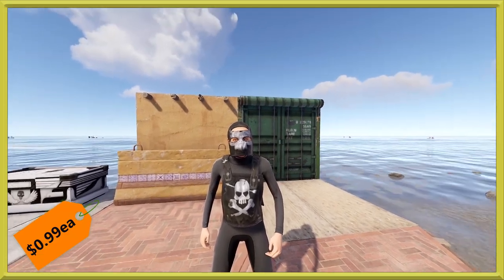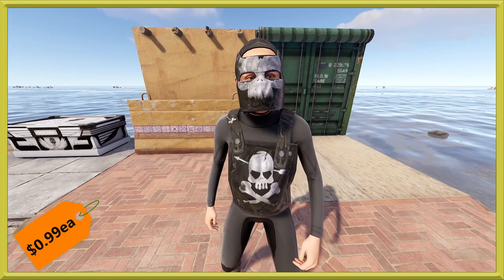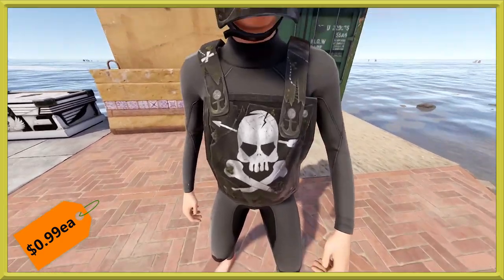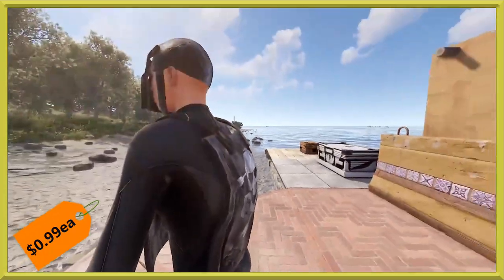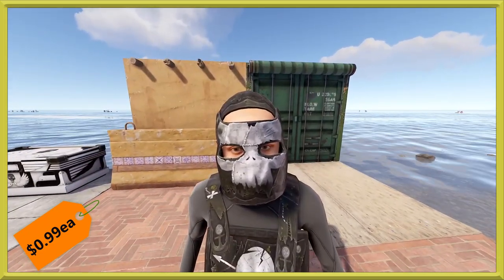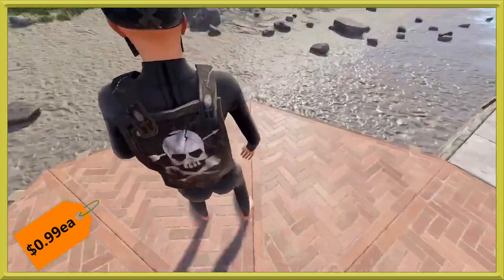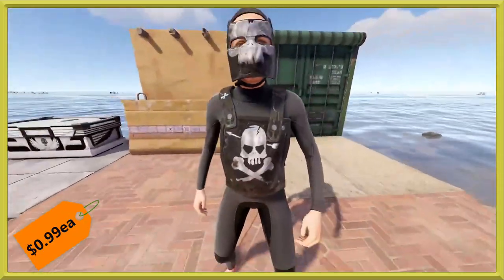First off, we've got some pirate high-qual for you. That's right, the pirate set is here. You can pick it up for 99 cents each, so just under 2 bucks — the usual high-qual price, nothing extra stacked onto this one, which is really nice. As you can see, the whole thing is a nice little design with the map stretched across the metal, and you can see bits and pieces of the old treasure map still.